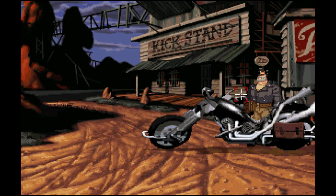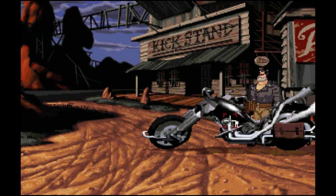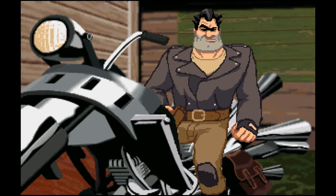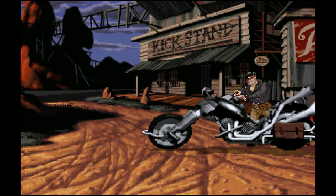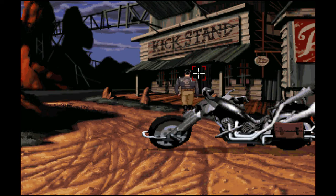So the bike — let's try and look at it. 'Good thing Ripburger didn't touch my bike. Good thing for him.' Let's use the bike. We're not leaving — I ain't got no keys. That's Mark Hamill, who played the Joker on Batman: The Animated Series. Let's go into the Kickstand and see what anybody in there has to say about the events that just transpired. It's closed. What do you do when the door is closed? Of course — kick the door. See, the kick button is useful.